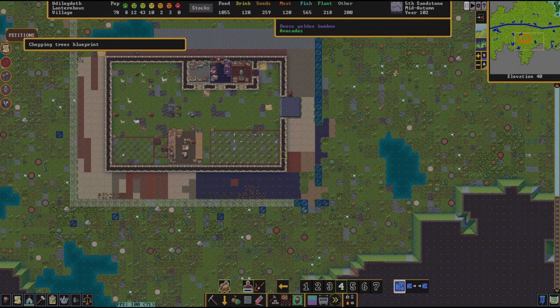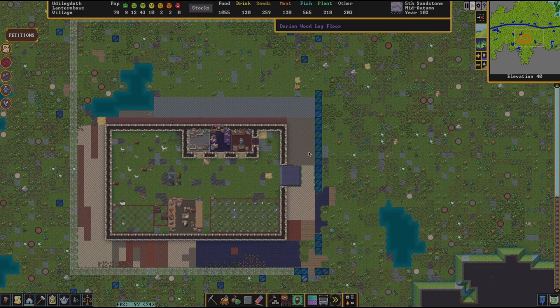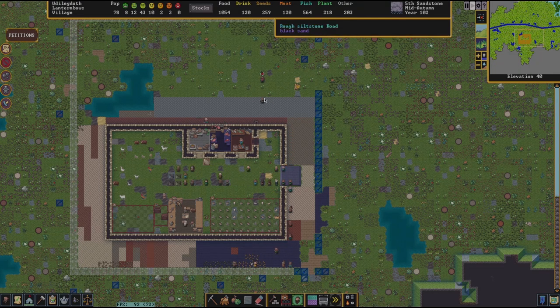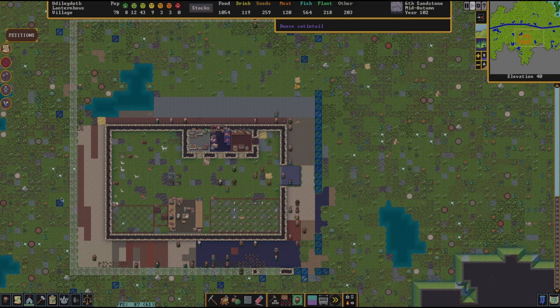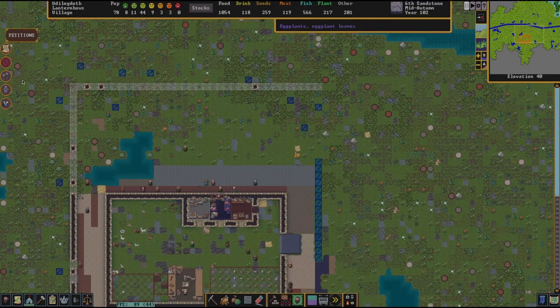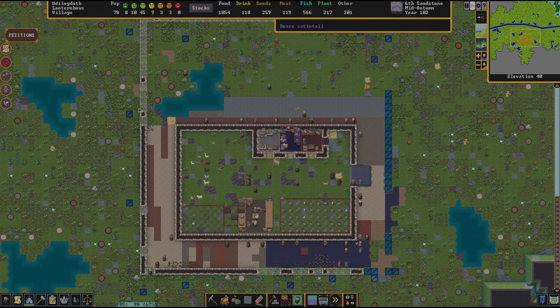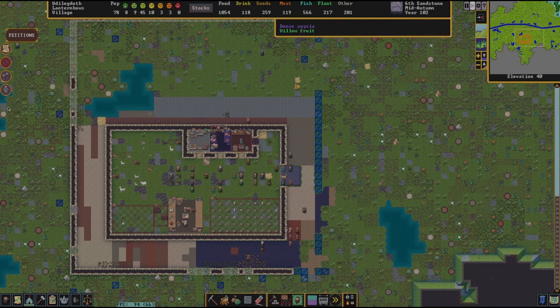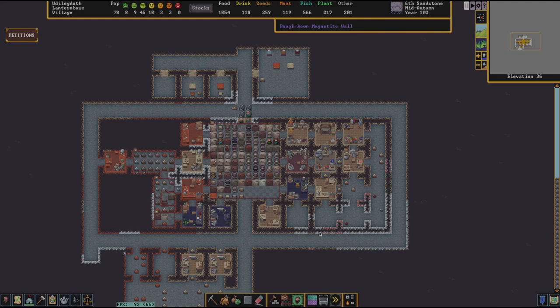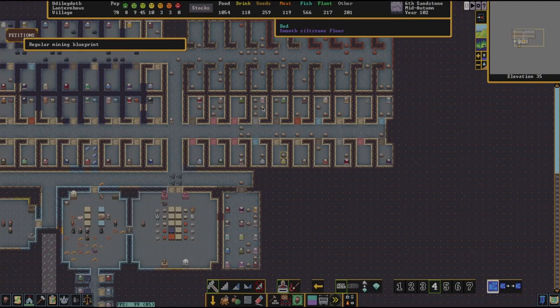One other thing we could do down here — building a moat, although it wouldn't prevent things from growing. If this is our exterior wall, it's going to get complicated. I'm thinking I might put the livestock up here, or alternatively put another wall on the outskirts so this becomes the interior wall. We'll play around with it.